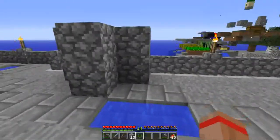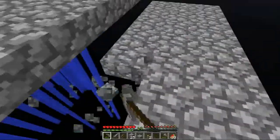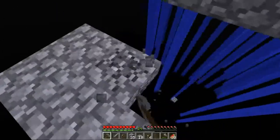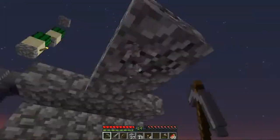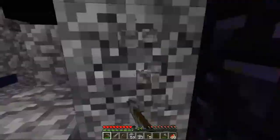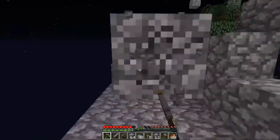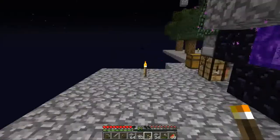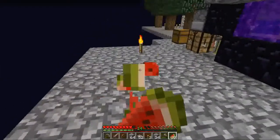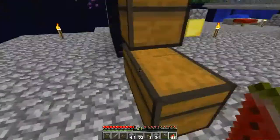Next up, let's tear down the old cobble farm. And done. Looks like it takes about a stack and a half of cobblestone, and then probably more slabs — most of them fill in the void — to make this thing. But now it's gone.